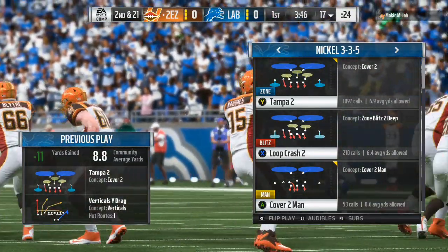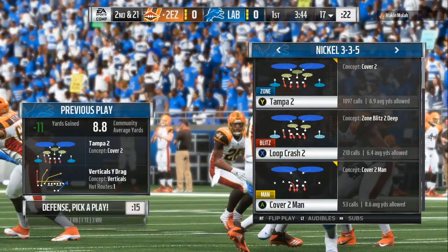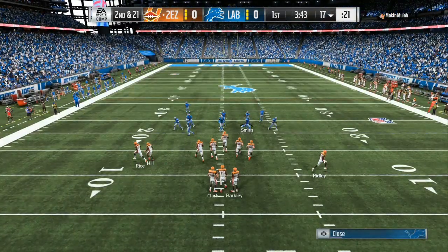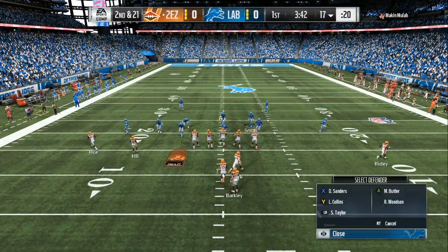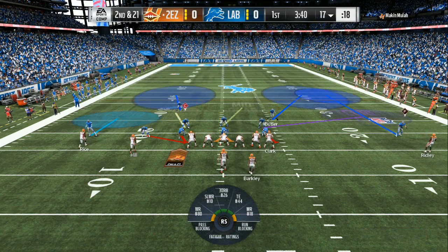Now if you think that a run is coming, you will want to pinch your line down and then crash them to the side that you think the run is going to go. But to set up pressure, if you think that they are going to pass the ball, you want to press and crash your line out. Then you want to do exactly what you see on the screen.